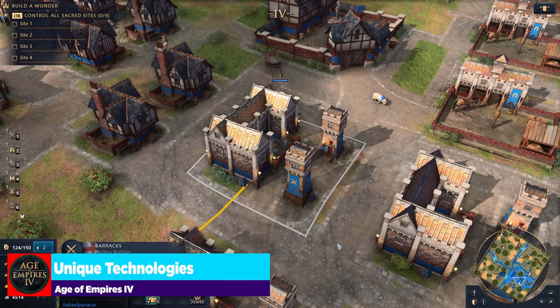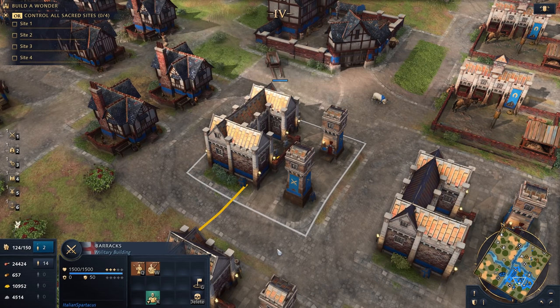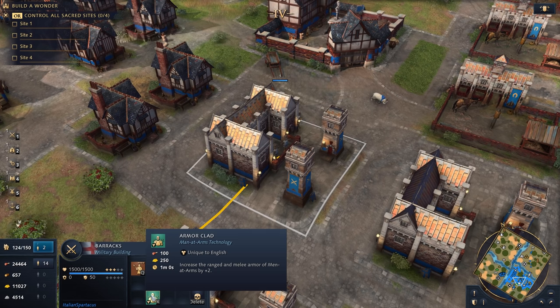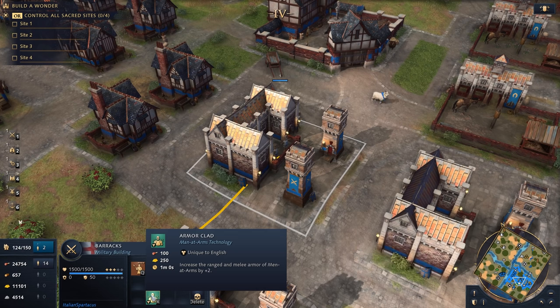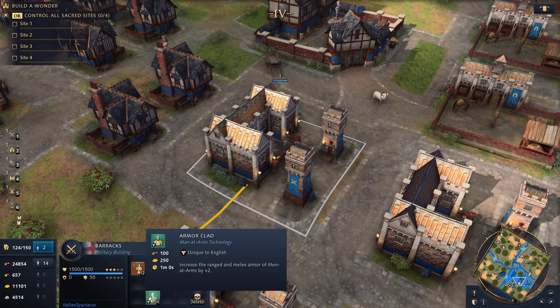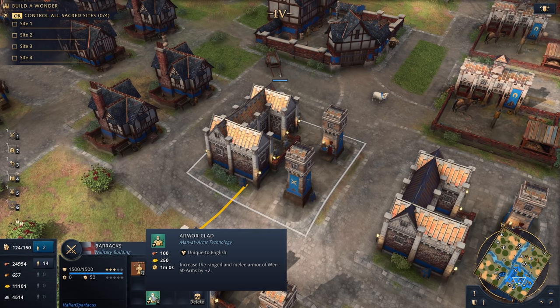Let's talk about the unique technologies the English get. First is Armor Clad: it increases the range and melee armor of men-at-arms by two. If you come into the castle age being pressed by other men-at-arms and realize you haven't upgraded yours, Armor Clad gives your vanguard the same armor as a castle-age men-at-arms — bringing you from 2 to 4 armor, matching the standard 4. Even better, at Imperial age with a base of 5 armor, this brings it up to 7, making them very tanky and able to hold the line.